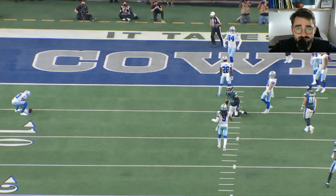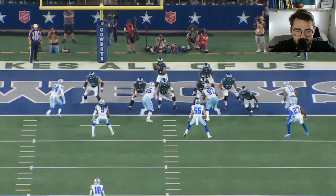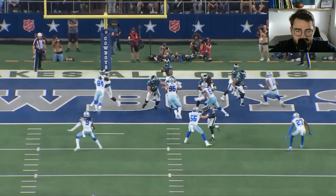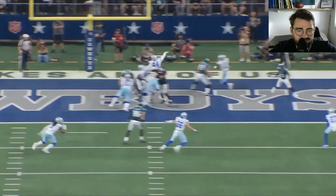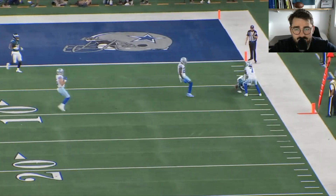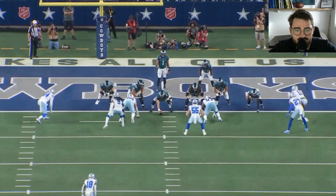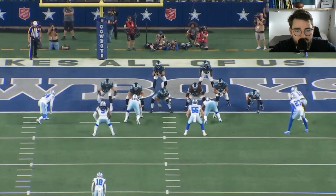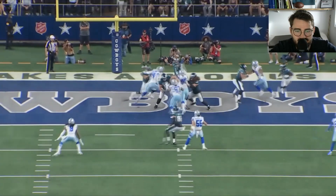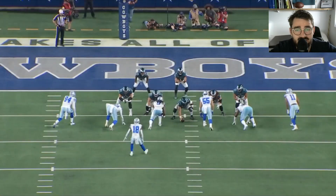Another rep against Micah Parsons again in the wide nine position. Take the appropriate amount of steps, keep him right in front of you, wait for him to engage, then give him a punch. Don't overextend your upper body — keep balanced, butt down, take the appropriate amount of kick steps, and don't wait for him to make his move. Good anticipation by Andre Dillard here.